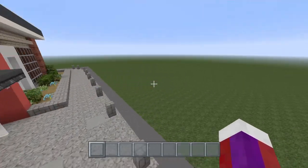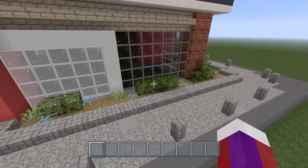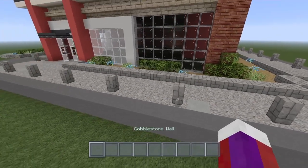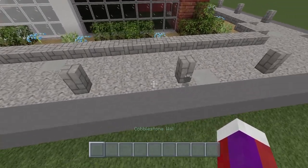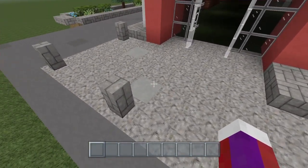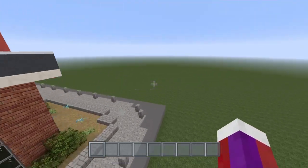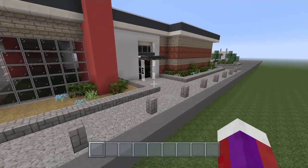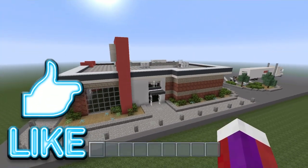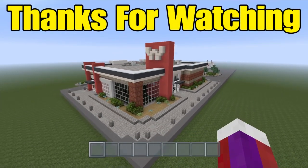Coming to the front of the building, this is how it looks — I went ahead and put bushes and flowers up here as well, and I put the cobblestone wall down. These are three blocks apart. I textured the andesite with some stone blocks as well, so this goes all the way around to here. So hopefully you all enjoyed this tutorial, and if you did please hit that like. Thank you so much for watching and I'll see you all next time.